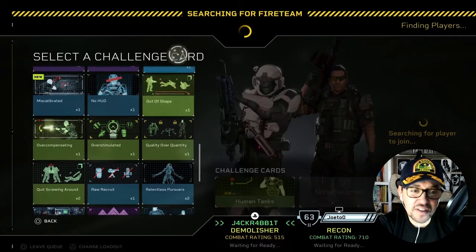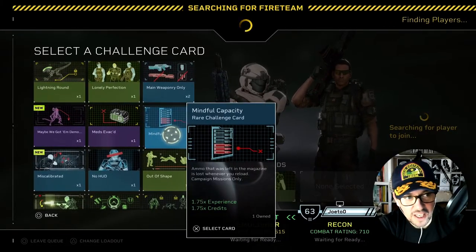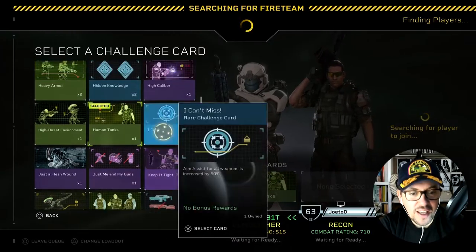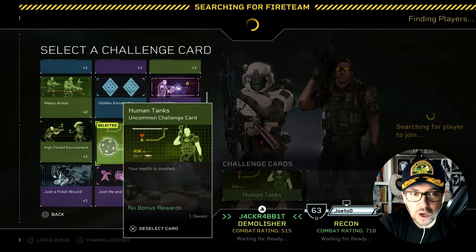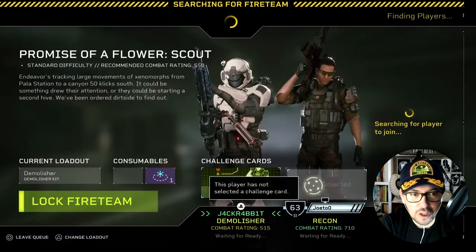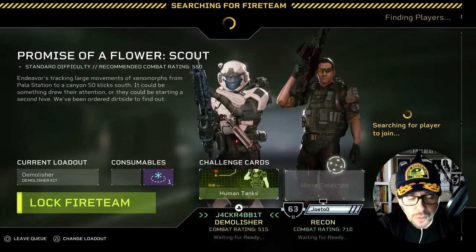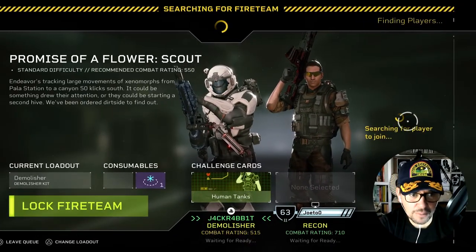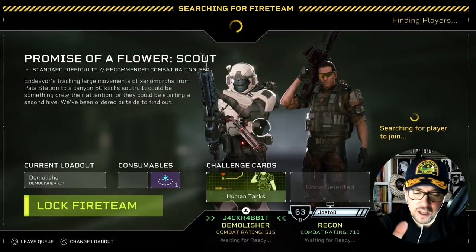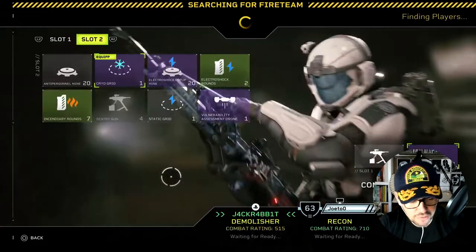Much the same as the original, the DLC expands a little on story. Before you load in — and loading up and joining teams to set up your mission is quite a long process — you choose a challenge card and set up your consumables. A challenge card could be anything from getting extra XP by having a very low health bar, having limited ammo, or having a particular filter on the screen that makes everything a little bit fuzzy so you're looking through like an old-style camera.